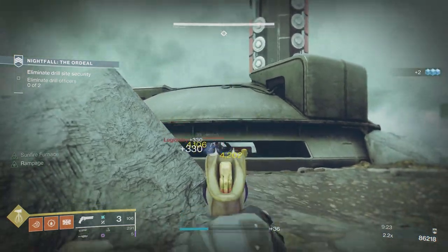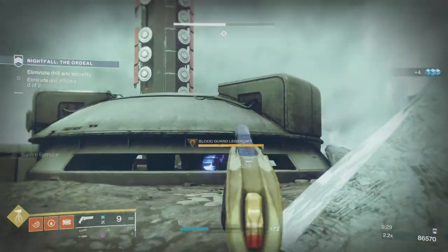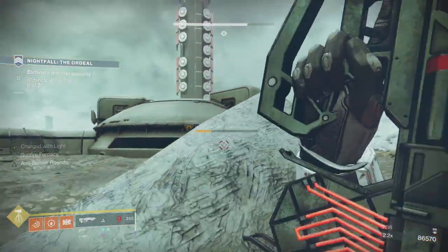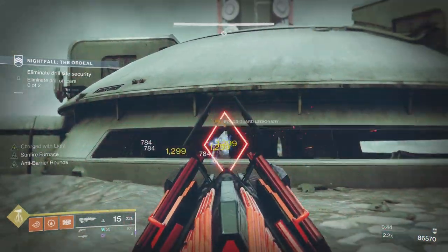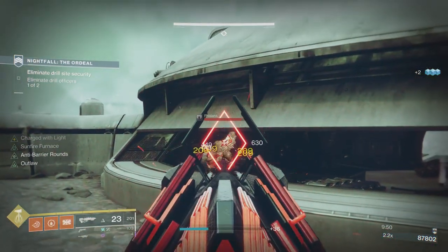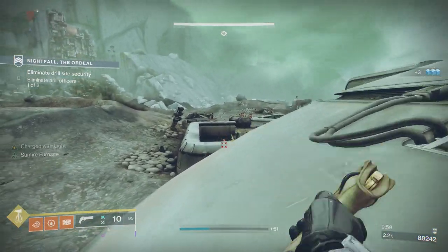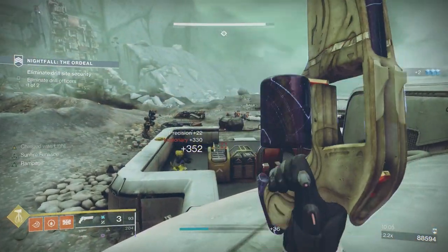Watch out for these arc-shielded bosses — you'll take a lot of heat from them if you give them free shots on you. I got low with a broken shield and had to use a rocket on them. Your plan every time is to manage your ammunition carefully — you never want to arrive at a boss with only three rockets because you couldn't do the DPS you needed. Make sure you're clearing areas efficiently with enough heavy remaining.